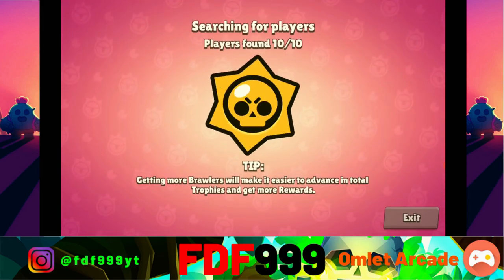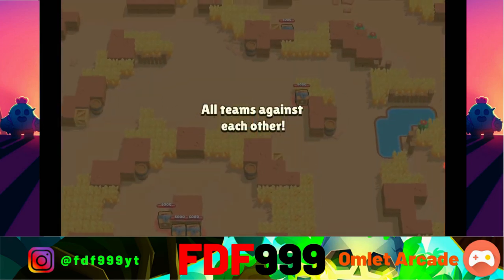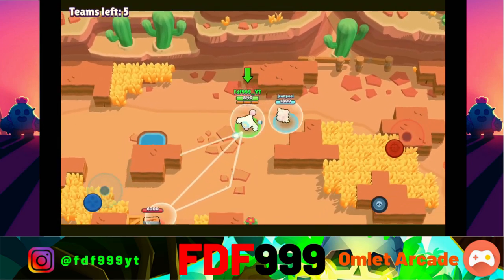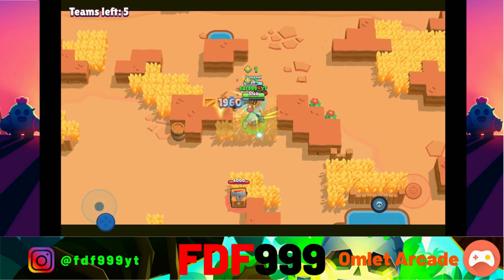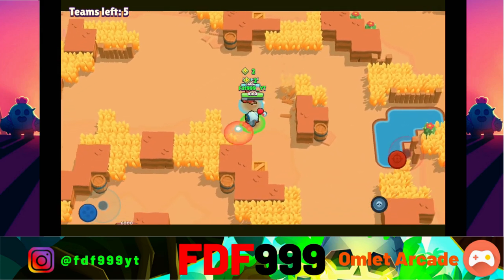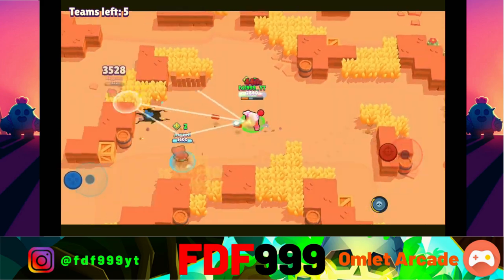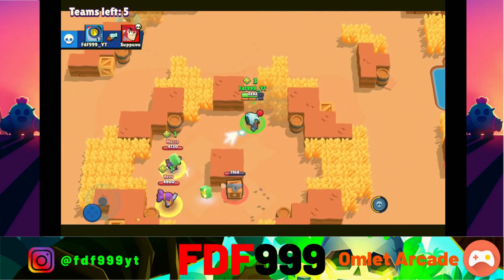Now I have another 3,600 trophies, which is nice. And to be honest, I really didn't expect to get Nanny in the first box. Also, the Poco guide is almost done - well, not almost, it's like around halfway done. I'm really sorry that it took so long. It should be coming out soon - that's all I know.